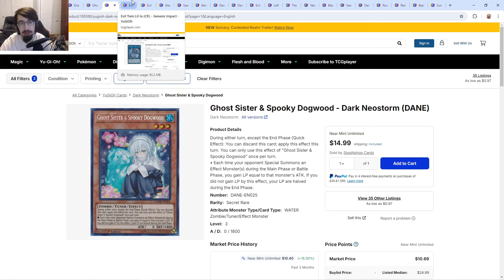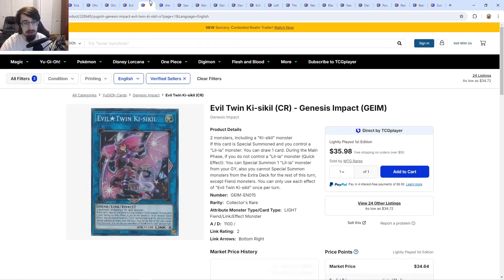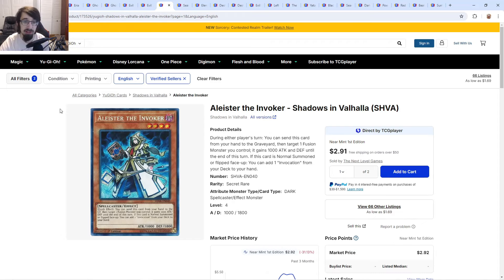Now for some more innovative picks. Evil Twin Little Lunalight and Ki-sikil and Lil-la are most likely going to be in there. Konami has a trend of including alternate arts in Rarity Collection, and I think Bonanza will do the same with Evil Twin alt arts. They'll probably be censored, but they're likely in as QCs. Konami will know fans wanted them — people were already predicting them for Rarity Collection 2, but I felt it was too soon.